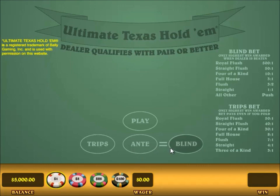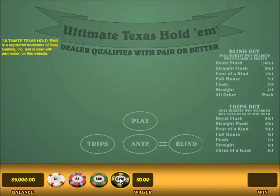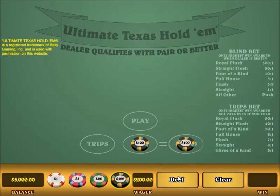In Ultimate Texas Hold'em, the game starts with making an equal bet on the ante and the blind. To use this trainer, you just make a bet and put it in the ante spot, and it will match it with an equal blind bet. So let's just jump in and play. Click Deal, and what do I have? I have a 10-6 offsuit.